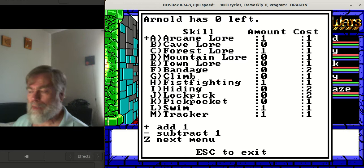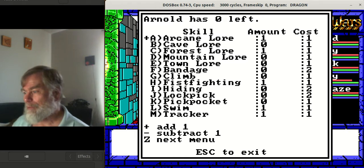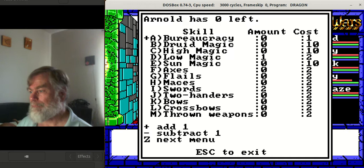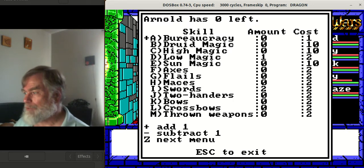This is the beginning of the game. I've played for a little while and developed the characters a bit. At the very beginning of the game, you can get low-level magic spells for free, and those low magic spells will allow you to heal. Right now Arnold does have low magic turned on. He could also get druid magic, high magic, or sun magic to go with that.